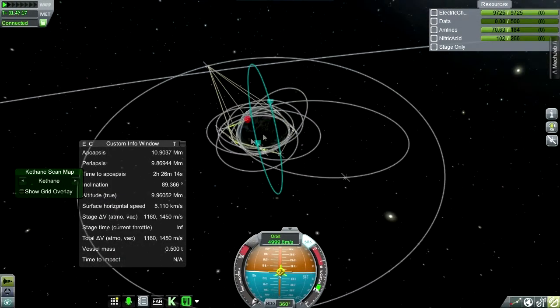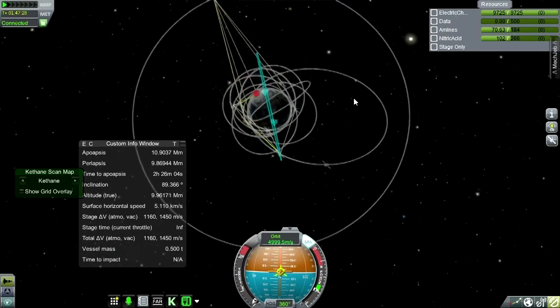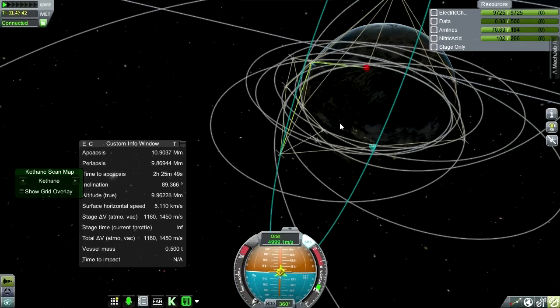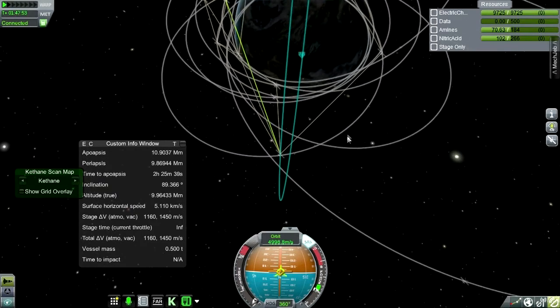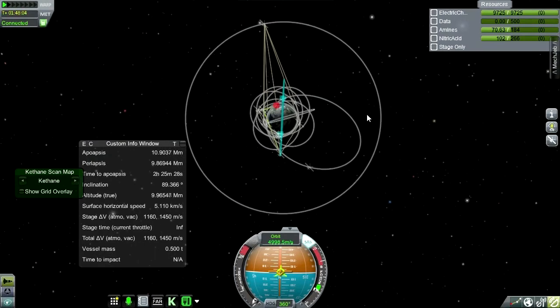The next thing I want to do is try the sample return mission again and hopefully time it a little bit better so the satellites aren't all at their periapses when I try to land it. They probably have to be pretty low though - they can't be at their apoapses when I try to land it, because the antenna range for the one that won't snap off is 5,000 kilometers, so they can't be more than 5,000 kilometers up. Alright, we've got something a little bit better this time and we'll see if it actually improves our results. Thank you for watching - if you enjoyed this video please press like. Leave comments and suggestions below and I'll see you next time.